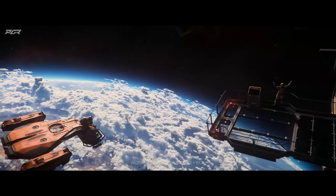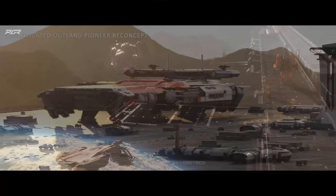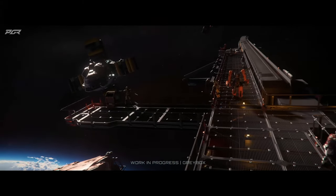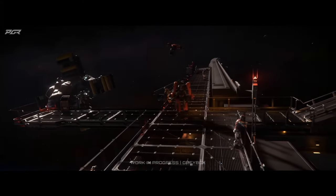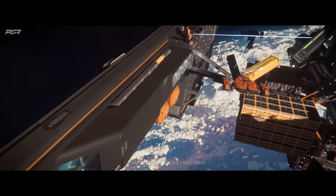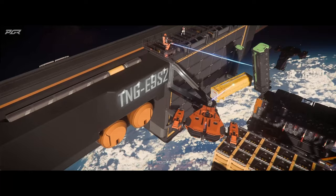To start your space station construction, you first need to construct a supply bay. The supply bay can only be constructed by the Pioneer. Once the supply bay has been built, haulers will need to bring vast amounts of material and resources to it. Here, tools like the Argo Atlas and the MPU V1T will shine.